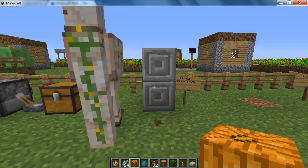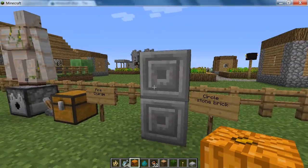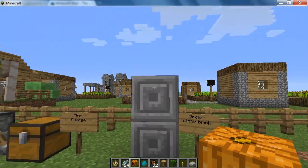Another cool feature from 1.2 is chiseled stone bricks. It looks really nice and is just an interesting block added to the game.